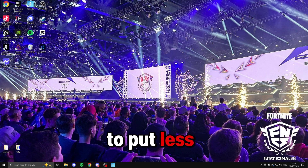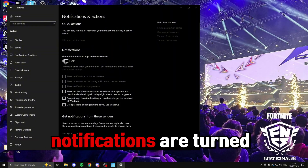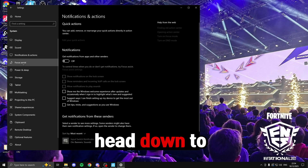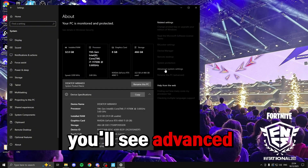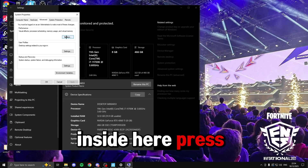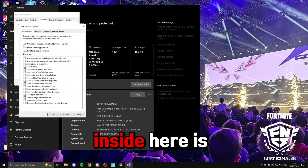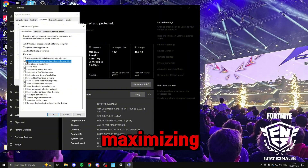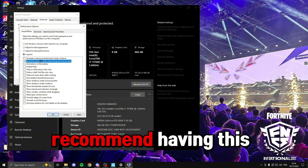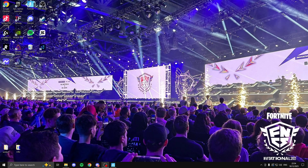The next CPU tweak is changing Windows settings to put less strain on the CPU and focus it more on the game. Press Windows + I to open settings, go to System > Notifications, turn all notifications off and untick all the boxes. Head down to 'Focus assist' and make sure it's turned off. Then go to 'About', click 'Advanced system settings' on the right, click 'Settings' under the performance section, select 'Adjust for best performance', then click 'Custom'. The only things you need enabled are: smooth edges of screen fonts, show thumbnails instead of icons, and optionally animate windows when minimizing and maximizing. Click apply and OK.